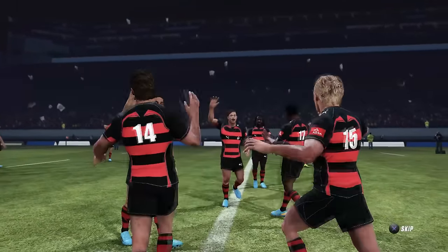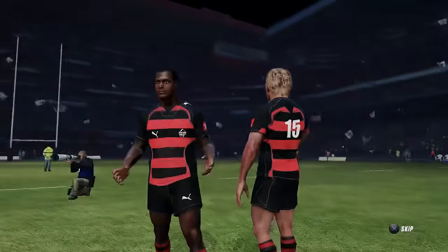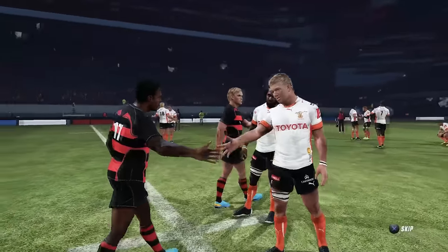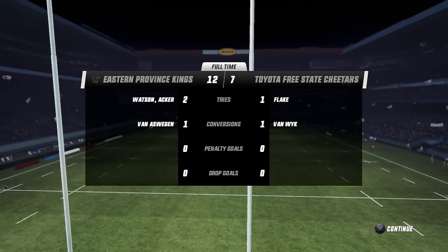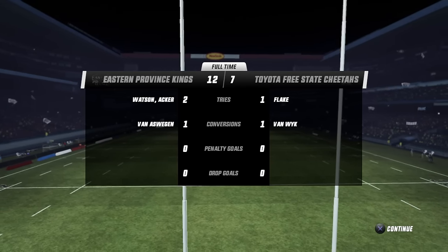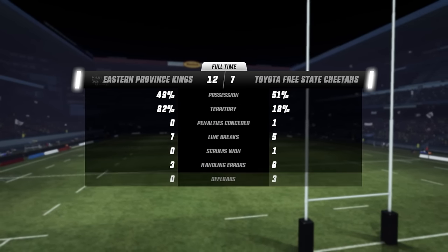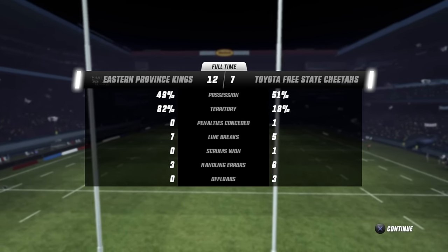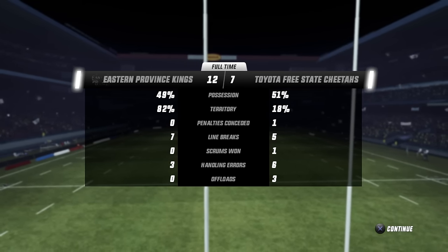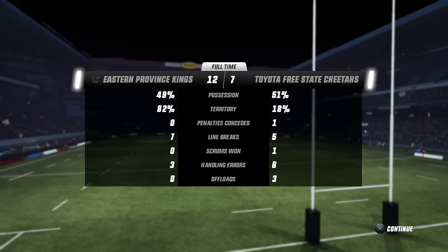Wow. The Kings come away with the win. Harsh reality of Be a Pro — it's a failure, it's a loss. You can hear the disappointment in the crowd. The Kings get the win over the Cheetahs. Let's have a look at the highlights — tries, one, Flake. That's all you need to read. Look at the territory — 18%. I forgot what my goals were. I made the tackles, the running metres, the ruck hits. I didn't do the drop goal. Anyway, we've gone down in our opening match. Let's have a look at what the results of this are.